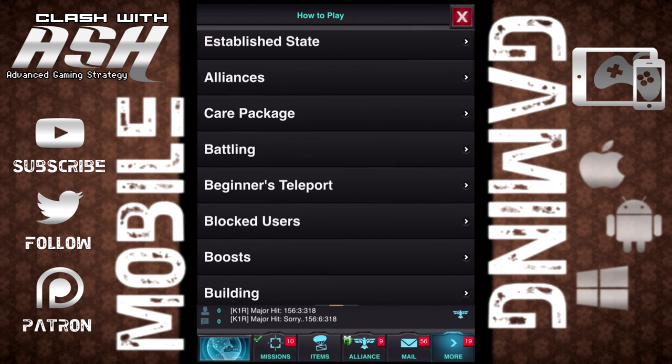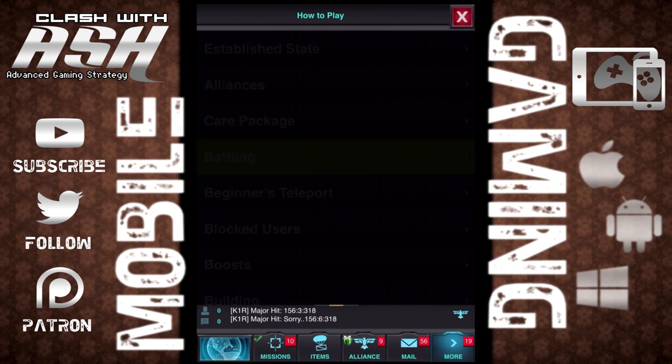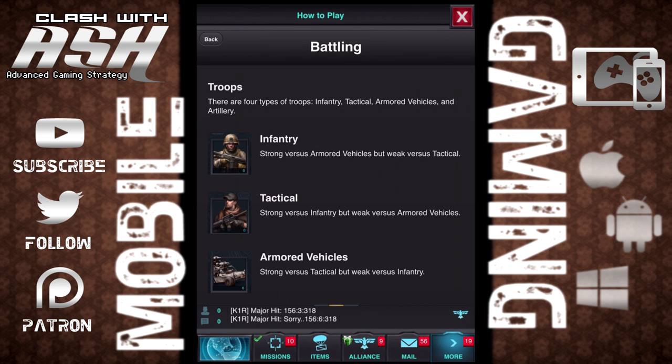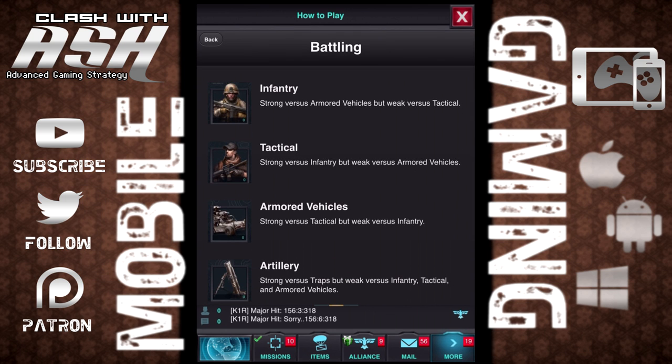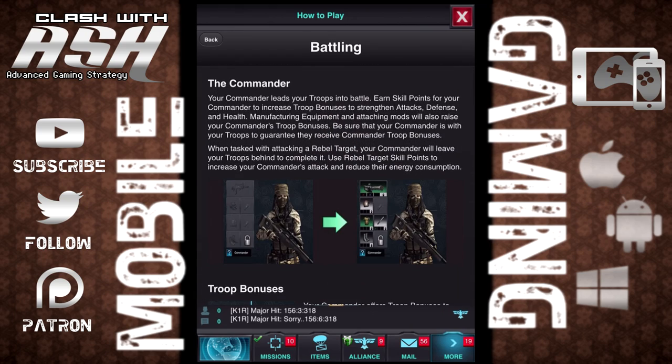We're not going to get into every little aspect of the game right now, but you can go to alliances, care package, battling, beginners, teleport, blocked users, boost, etc. Let's click on the battling tab just to give a little walkthrough here. You have infantry, tactical, etc. You can go ahead and read through — this will actually give you valuable tips.